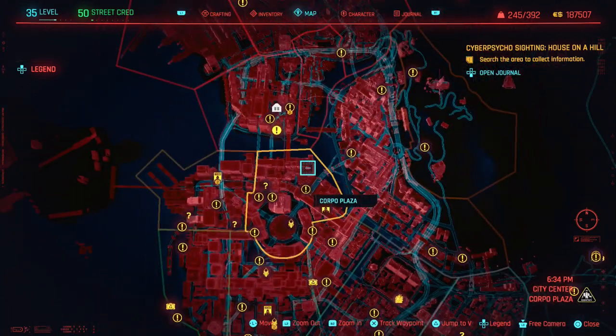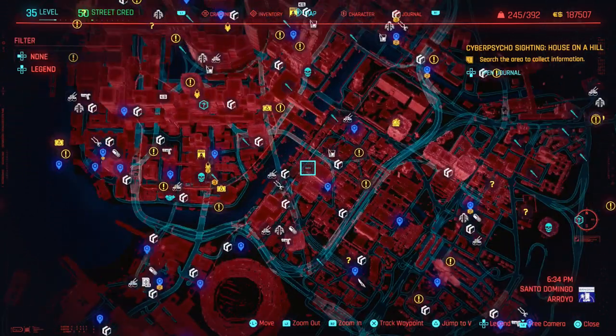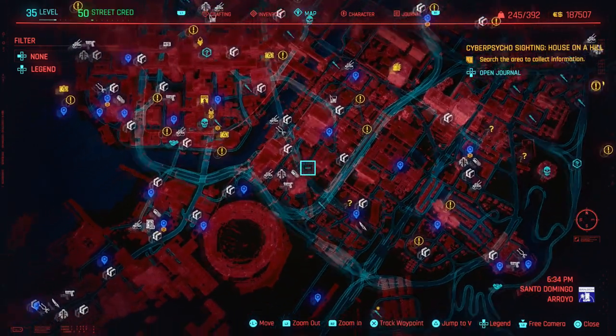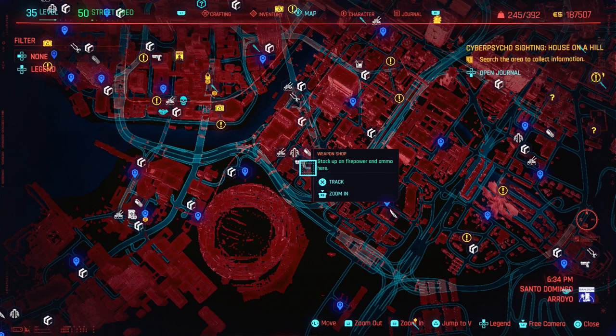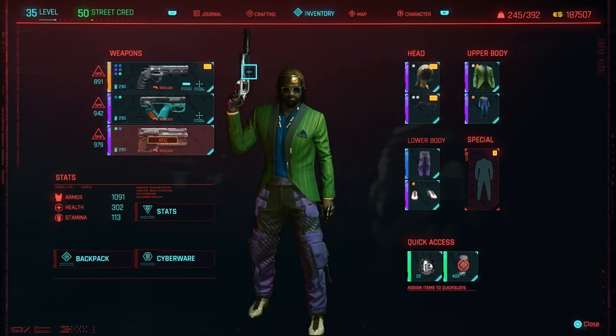The next weapon is the magnum I'm using, which is further south — this is in Santa de Monaco. There's a weapon shop and a ripper doc there, and that's where you can find the Overture magnum. Those weapons are all extremely good, but now I need to talk about the cyberware because that's really what makes the build.